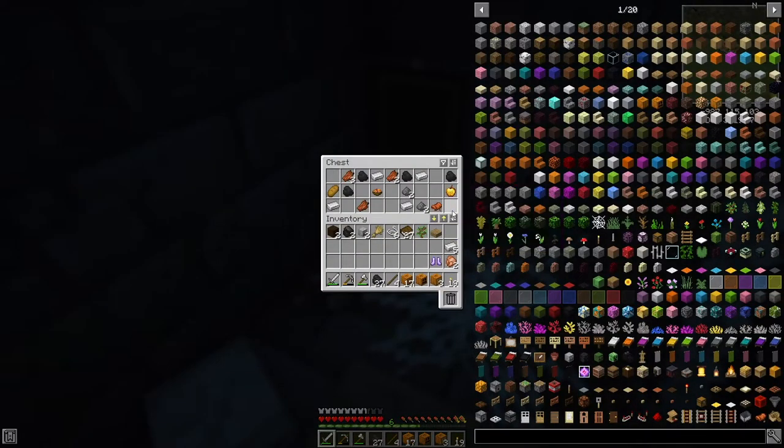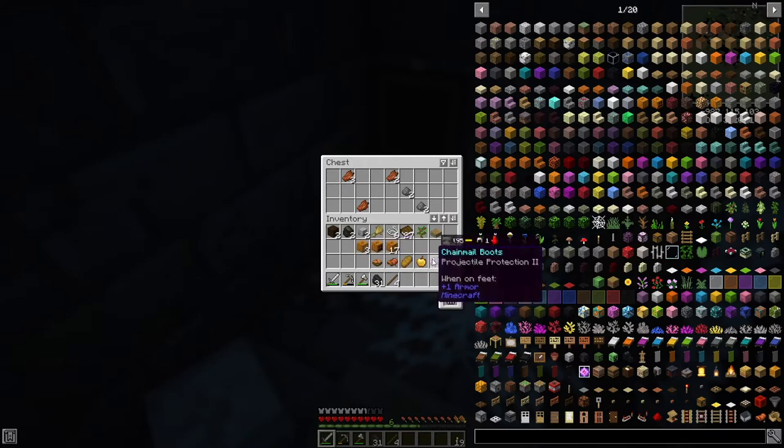Chainmail boots, some iron — we'll have you. More coal. Rabbit stew, a golden apple — definitely take. A saddle! We could take that and maybe ride some things. We'll keep the pumpkins. Carved pumpkin — what are carved pumpkins then? I don't know.